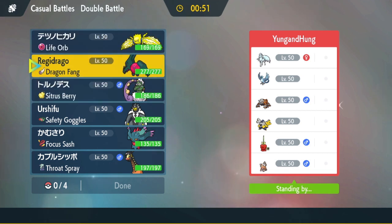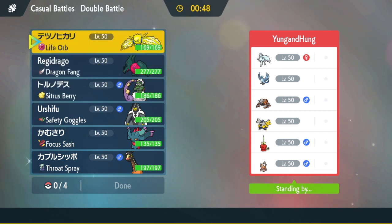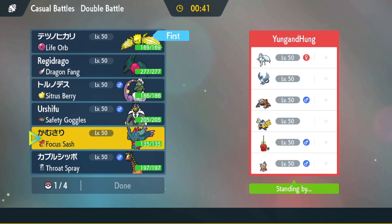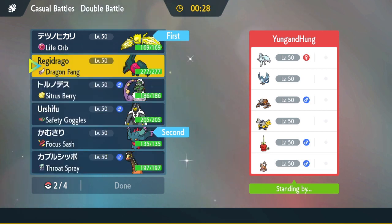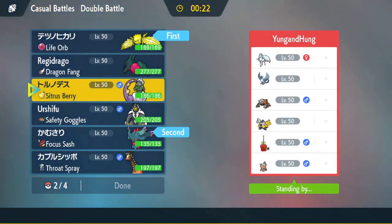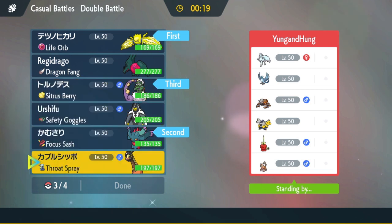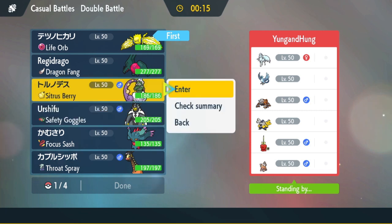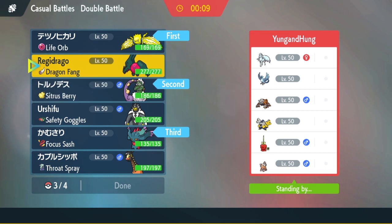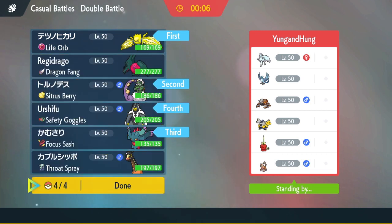Regielecki looks great here, I'm actually going to lead Regielecki. I don't think I'll lead Flutter Mane because I think he's going to bring Iron Hands. I do have Rain Dance — I want to bring Tornadus to get rid of his weather. I'm going to lead Tornadus and bring Flutter Mane in the back in case I want to explode turn one, and then bring Urshufu as the third pick — pretty solid here.